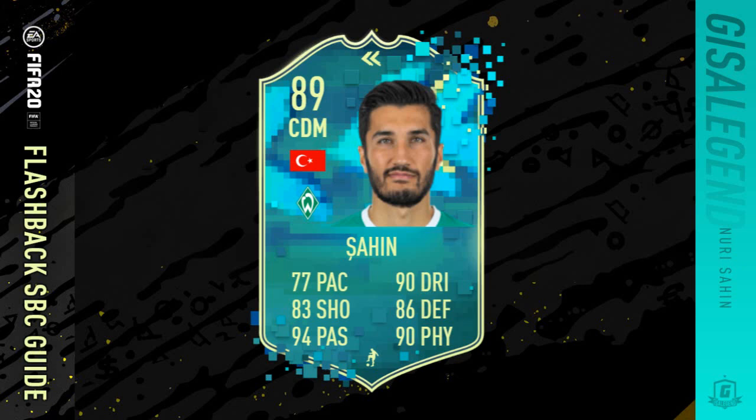Hi y'all, welcome to this flash SBC guide for Nuri Sahin — 89 rated card, with 77 pace, 88 shooting, 94 passing, 90 dribbling, 86 defending, and 90 physical.